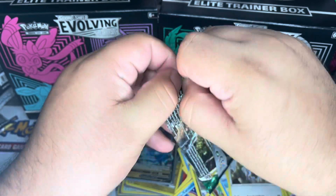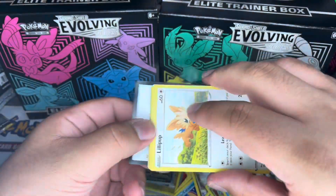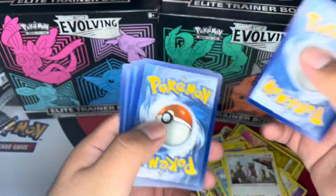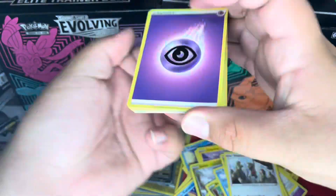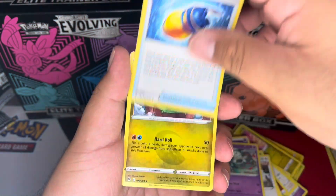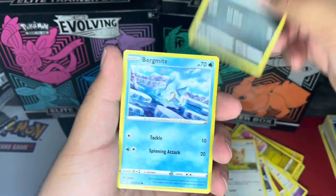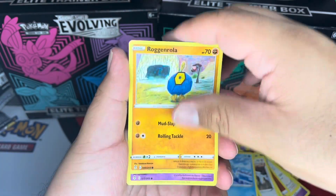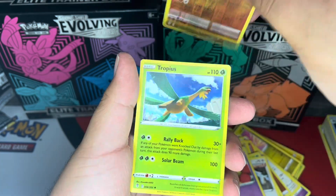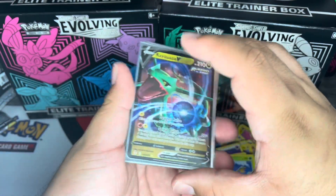Alright guys, final pack for today's video — let's see what we can get, hopefully some last-pack luck. We have a Psychic Energy, a Floette, a Boost Shake, a Shelgon, a Lillipup, a Nickit, a Bergmite, a Rolycoly, a Flabébé, a Galarian Zapdos, a reverse holo, and a regular rare Tropius.